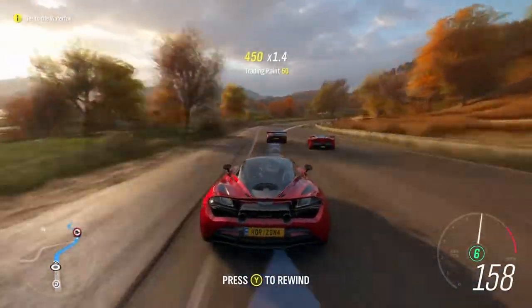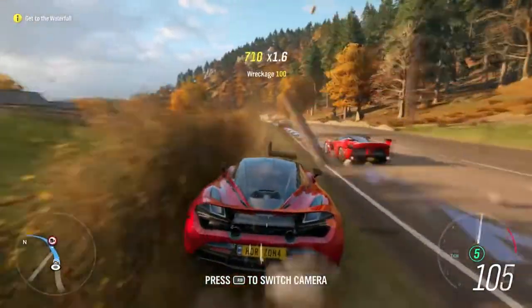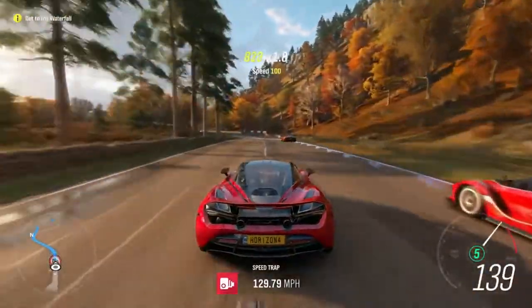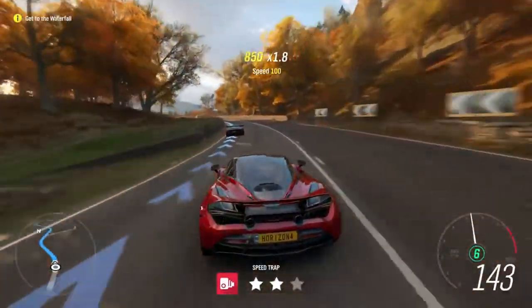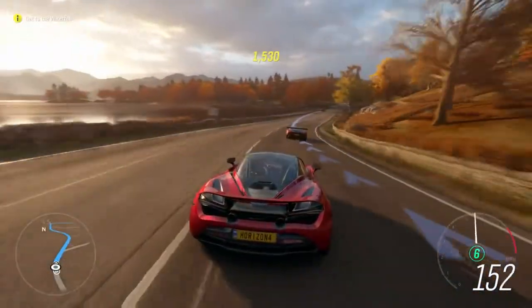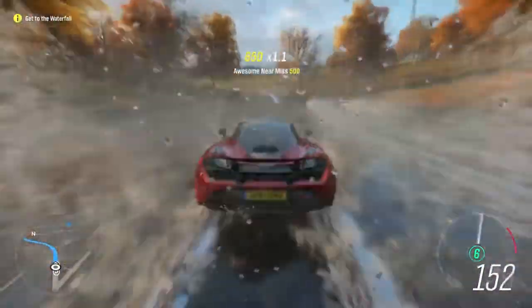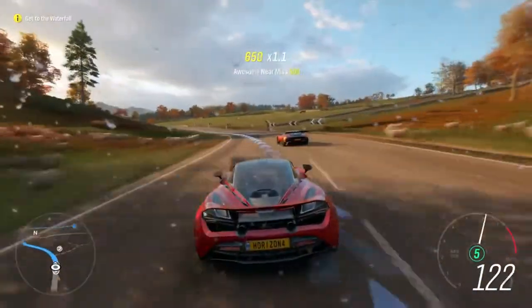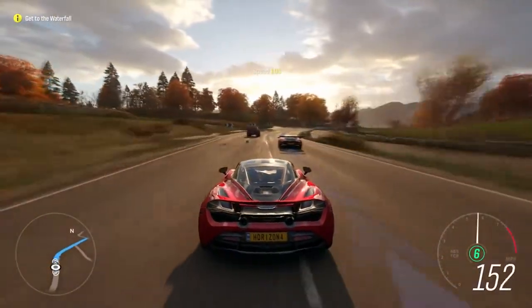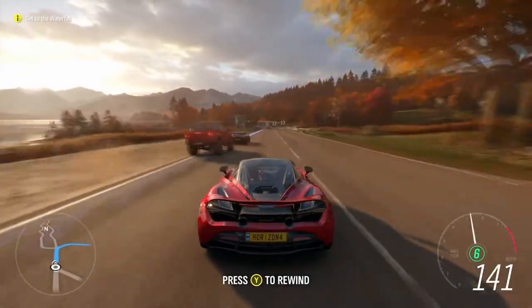Starting off, the first part is gameplay — obviously the most important part. Looking at the physics, the cars handle great this year, just like always in a Forza game. It's a sim-arcade type of thing and the gameplay is always pretty good physics-wise. Looking at the graphics, the game comes in at 4K if you can handle it, with 30 FPS that can go up to 60 FPS. The graphics look really good with HDR and better coloring.